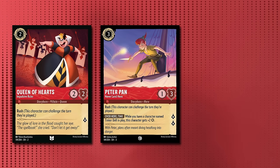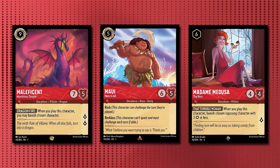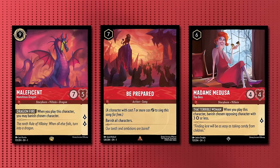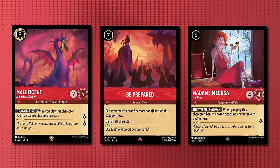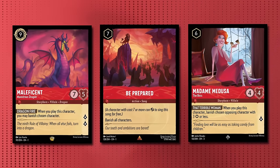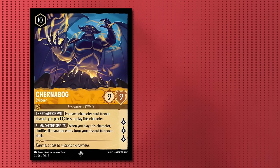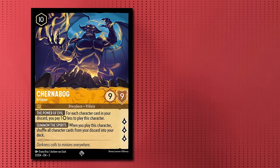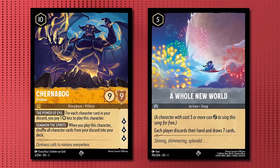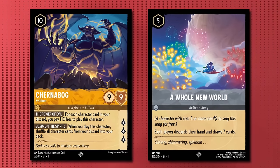With Queen of Hearts, Peter Pan, Prince Eric, The Queen, Maui, Medusa, Maleficent, and of course Be Prepared, we are certainly in no shortage of tools to control the tempo of the game while pushing out a bunch of lore through our high questing cards. As a finisher, we have a single copy of Chernabog, who can often play for free after your board has been wiped by a Be Prepared, or your hand has been discarded by a Whole New World. We don't really care for the effect of adding cards back to our deck as it actually dilutes the quality of our top decks.